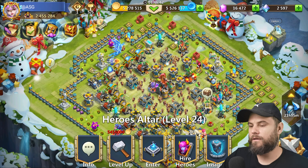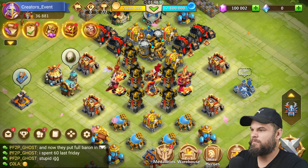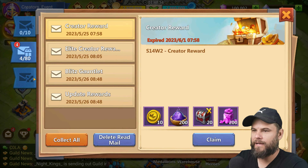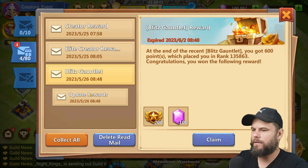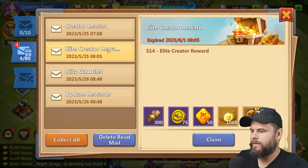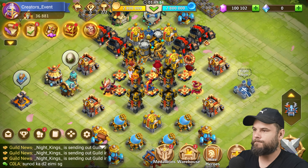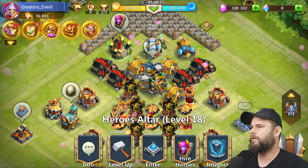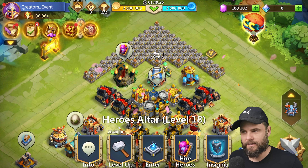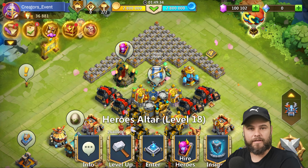Okay, that's the video — we didn't manage to get Celestica. Wait — in the spirit of rolling, let me see if I even have any hero crystals on this creator's event account, because I haven't played on here in forever. I had no idea I had these things — Elite Creator Reward, Creator Reward — collect all! There are 50 of them. I'm gonna do a separate video, make sure to keep your eye out for the creator's event rolling 50 hero crystals. Remember to leave a like, subscribe, and I'll see you guys in the next video — thank you so much for watching, goodbye!